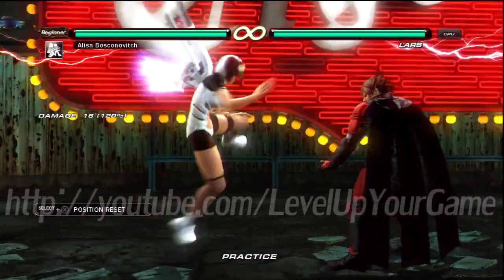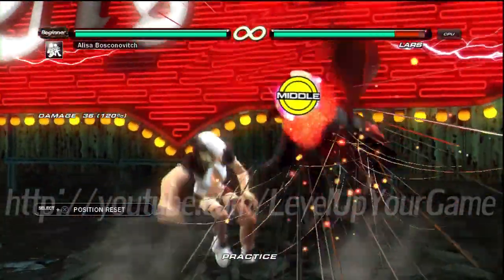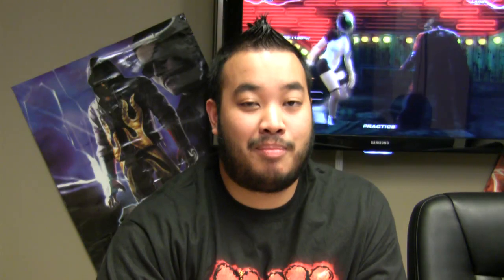Some other things that will beat Alisa is jabbing, actually. You'll notice that a lot of her moves put her airborne — just like her 1, it's 4, up for 4, 9 with range, up for 3. She's got plenty of moves, probably more than any other character in the game, that put her airborne. Even her sweep puts her airborne and she's vulnerable to jabs.